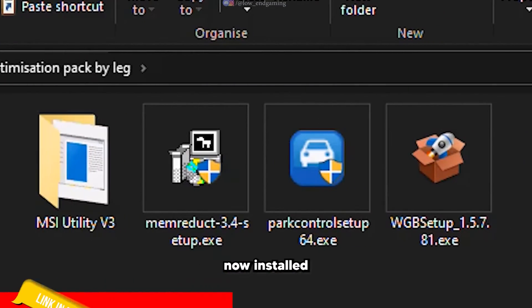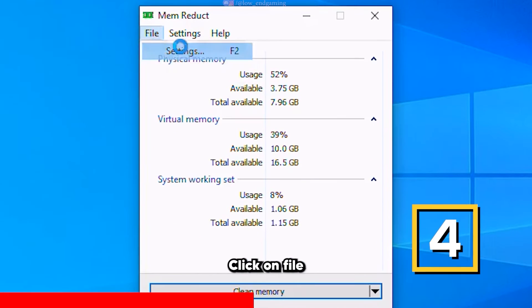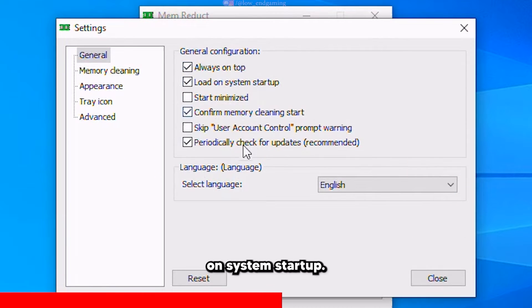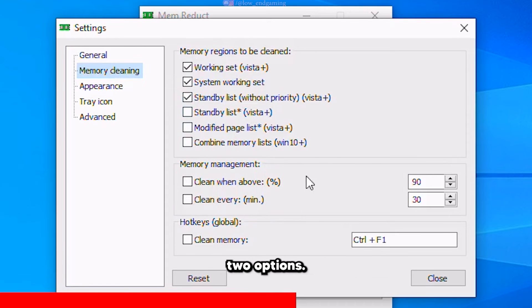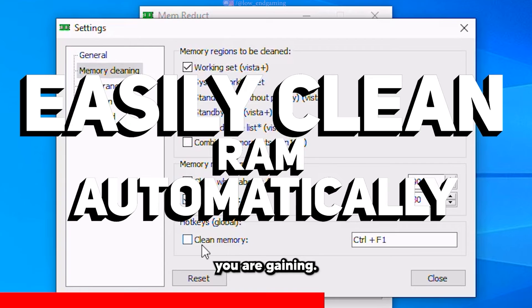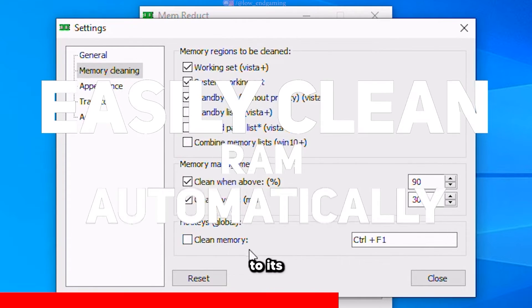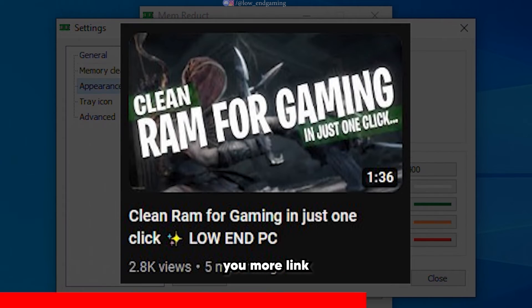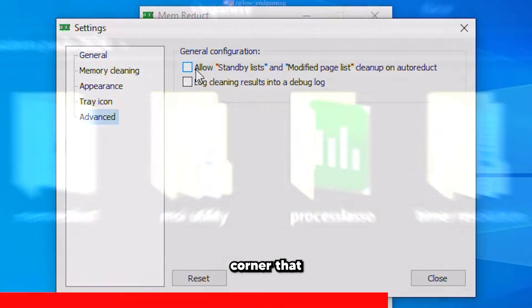Close the app, now install the Meme Reduct app and open it. Click on File and go to Settings, tick Always on Top and Load on System Startup. Go to Memory and tick these two options. This app will automatically clean up your RAM while you are gaming. If you want to use this app to its full potential, watch this quick video — link in the description or click on the upper right corner.